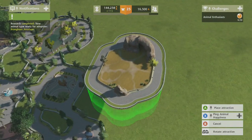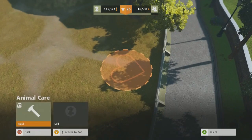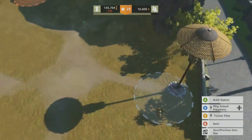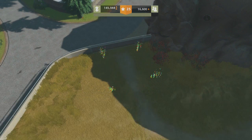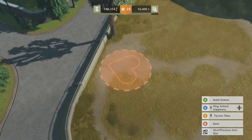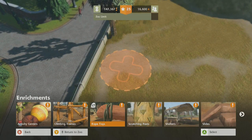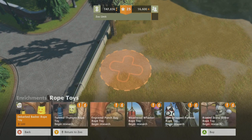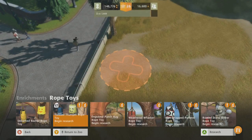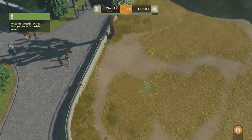Medium grasslands, literally just throw it there. Oh no, that path is wasting some space there. Exhibit items — get the standard stuff in. And now let's build a cleaning station and an enrichment. They like the hanging toys — rope toy. Yeah, they like that. Screw researching the fancy one. Level up — 26. That doesn't take long to research, we'll get that. Boom, you can't upgrade those.